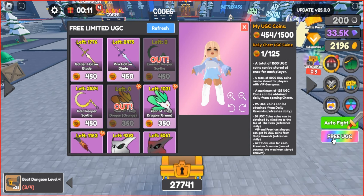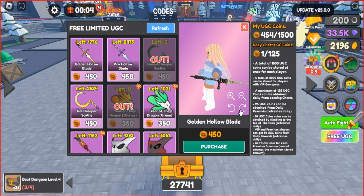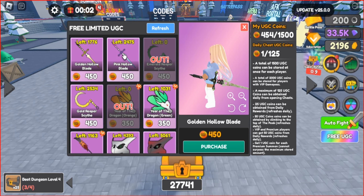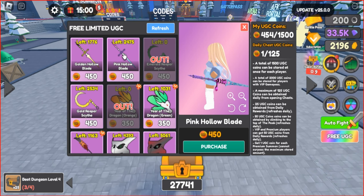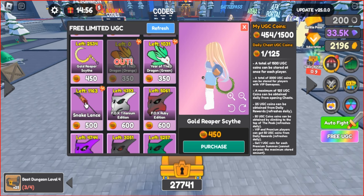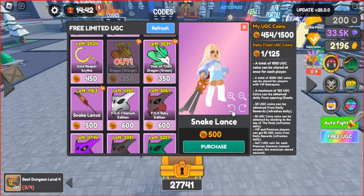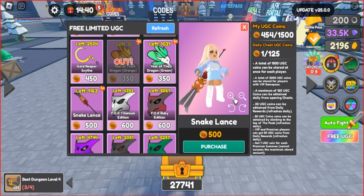In this game, you can get 10 free items, each worth between 350 and 600 UGC points. For example, if you want to get the Snake Lance, you have to earn 500 UGC points.